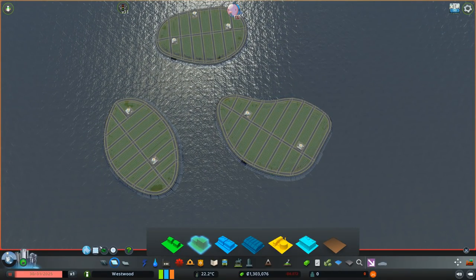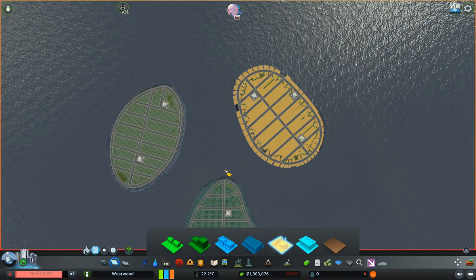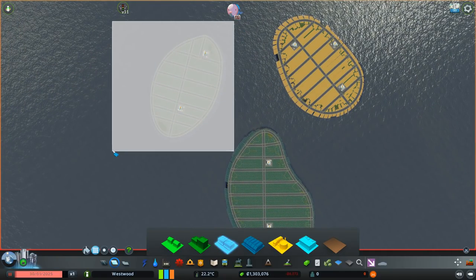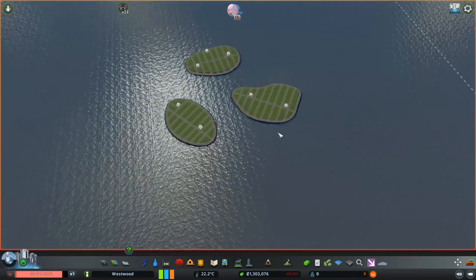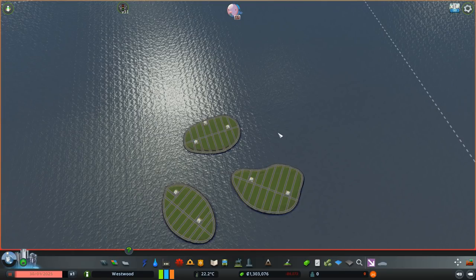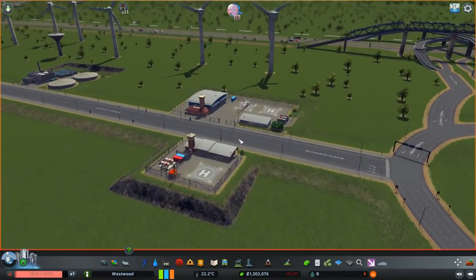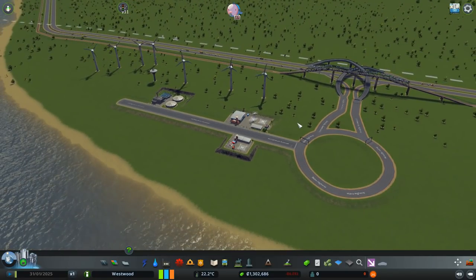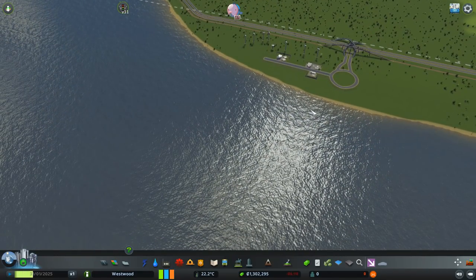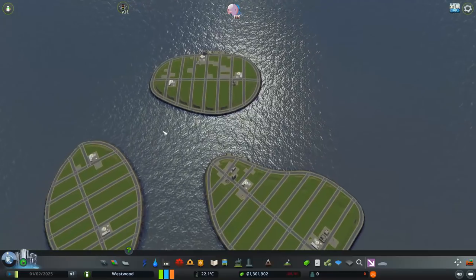We'll zone the bigger island as residential, the next one as industrial, and the smaller one as low density commercial — because they won't be educated enough at the moment. Are you ready to see a huge influx of people waiting simply at this helicopter stop? With helicopters carrying 20 people at a time, I'm going to have to add like a gazillion helicopters to each line, especially just to get the initial people in at the start.